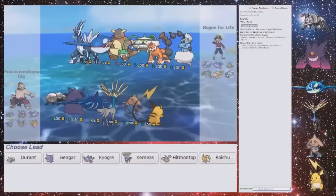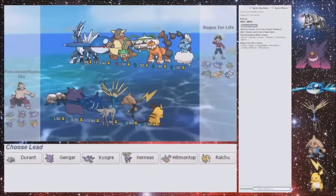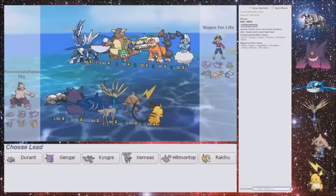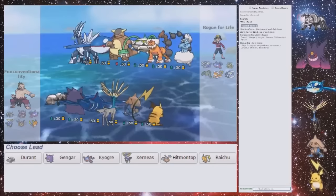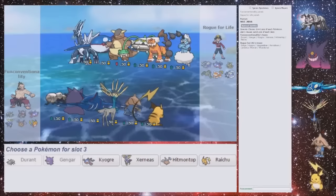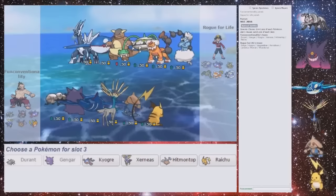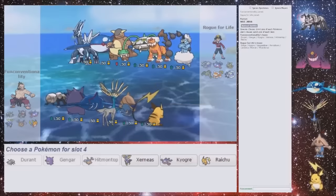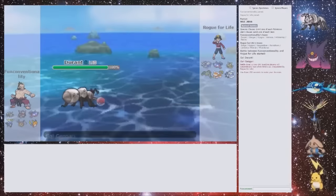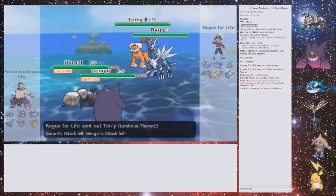Okay, Kyogre-Dialga — I haven't seen that in a while. Pretty standard team — it's an all-piece team with a Kangaskhan instead of Salamence. But I should be able to pull off the Perish. Pretty sure. I'm gonna go with Durant-Gengar. And then Hitmontop. Xerneas, I guess. I could go with the double Fake Out Raichu, but if I do that, then I literally can only Perish kill — so that's fine.